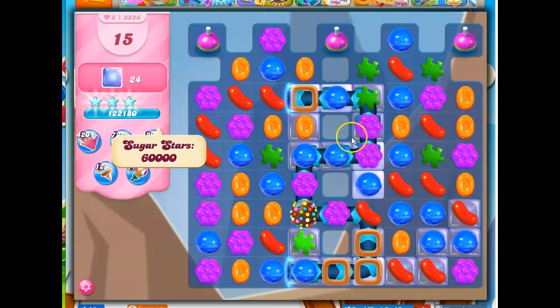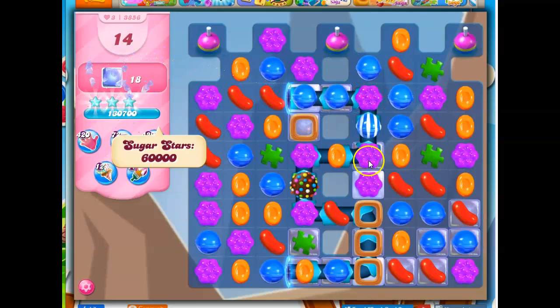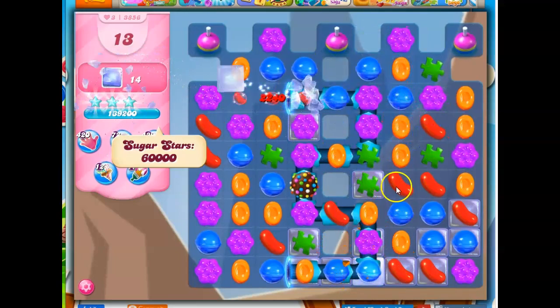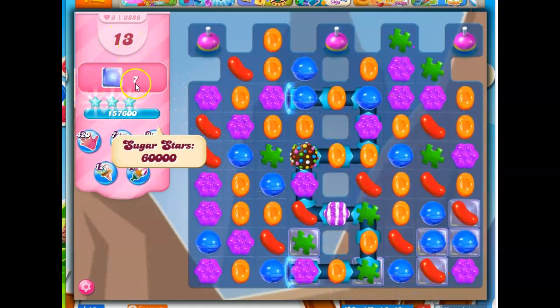Okay, so this is going fairly well so far. I don't have any more chocolate on the board. I still only have 15 moves to clear out 24 jelly — not so bad, except when you consider that a lot of it still has problems with toffee, cutouts, and conveyor belt craziness. But this is going fairly well. I want to aim more things at those bobbers if I can — or just blow everything to bits right away. Now we've got fewer jelly than we have moves, which is always nice to see.